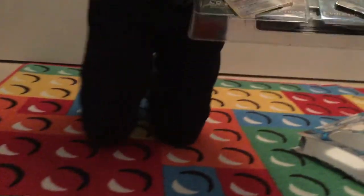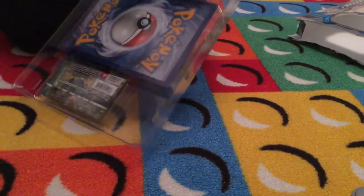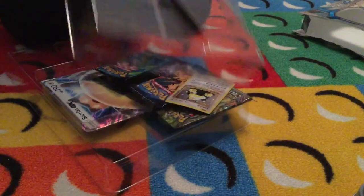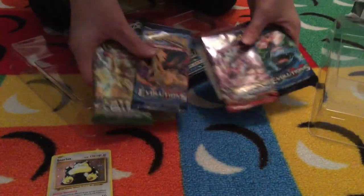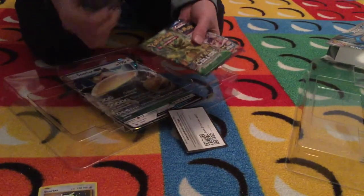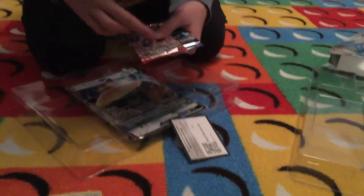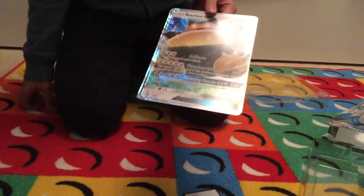The special things about the GX: it has a special move that can only be used once, and it's really powerful. So let's take out the Snorlax GX. Right here is the normal Snorlax. I got four booster packs that I will unbox after. So I got a Charizard Evolution booster pack, a Fates Collide pack, a Breakthrough Mewtwo pack, and a Venusaur Evolution pack. And this is the gigantic Snorlax GX.